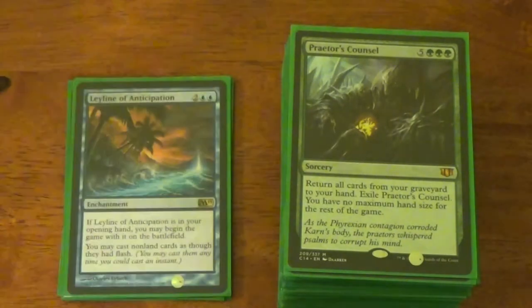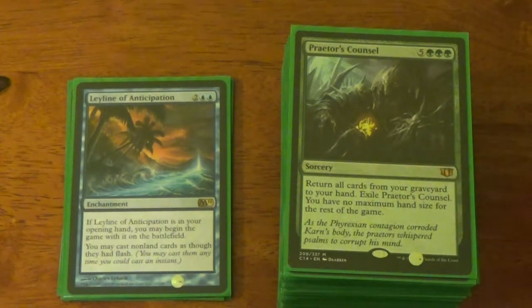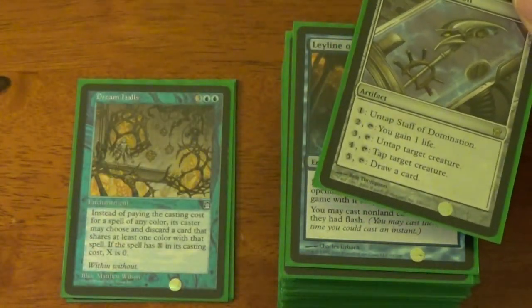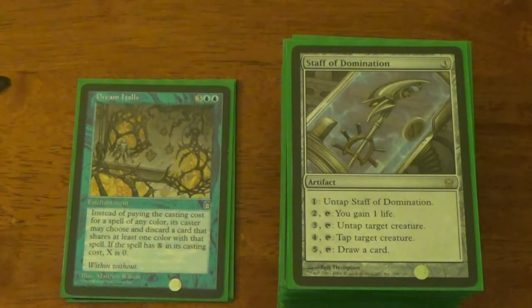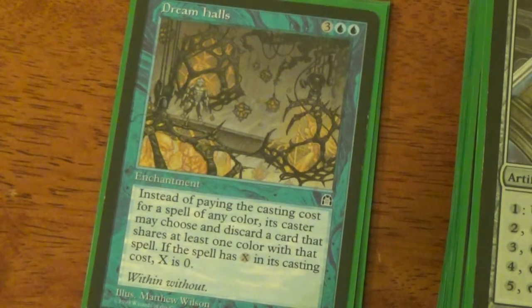Praetor's Counsel — that and Eternal Witness are the only two ways I return stuff to my hand. The main reason I chose Praetor's Counsel is that when you exile it, you have no maximum hand size for the rest of the game. I'm drawing a shit ton of cards, so that's huge for me. Leyline of Anticipation — that gives all my stuff flash. One time in a multiplayer game, I got the Leyline in my opening hand, and by turn four I had Seedborn Muse. Such a fun game. Staff of Domination — when you're able to untap your lands during other players' upkeeps with the multiple ways I've got, this thing kicks so much ass. Dream Halls — this thing is a double-edged sword waiting to stab me in the face, and I'm probably the one wielding it. I'm thinking about taking it out — in theory it was a good idea allowing me to cast stuff for free by discarding a card, since I'm constantly drawing and tutoring. But the real danger is everybody else gets to do it too, and somebody's always going to have the bigger gun.